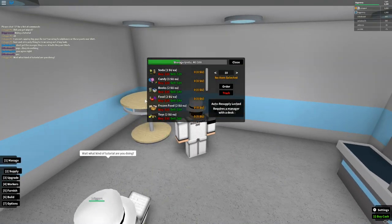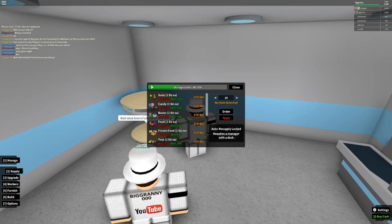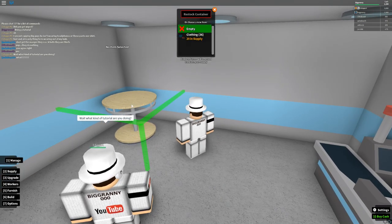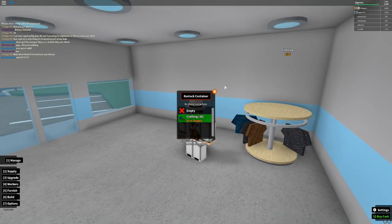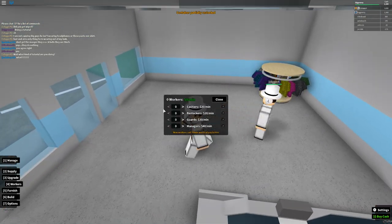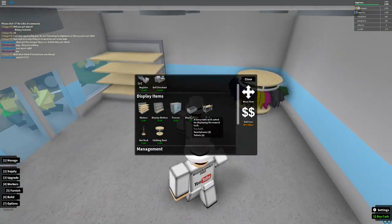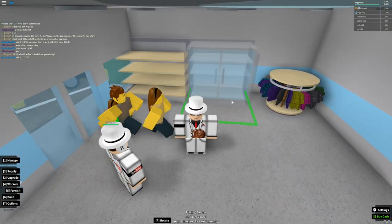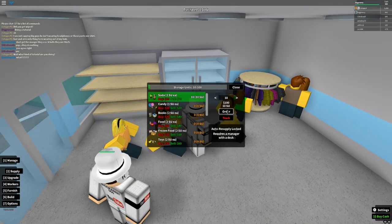Click Manage — that's the number 1 key — then click the clothing rack, and you can place clothing on it. Some pieces of furniture can hold a variety of items too, just so you know.